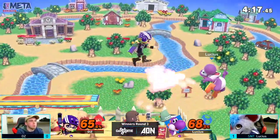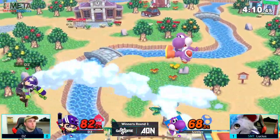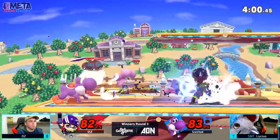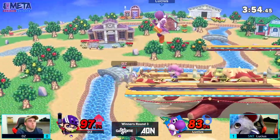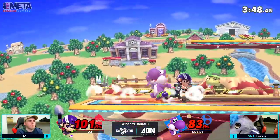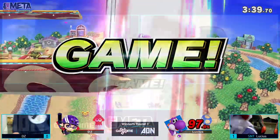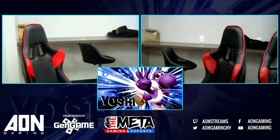He just wants some squid. Calamari's good — I don't even like seafood and I like calamari. Anyway, we're here in the middle of a dead even game two between Lucius and DZ. Gets the parry and grabs out of it, puts him off stage. Lucius able to get back. DZ able to just bait out that grab attempt from Lucius. He tried to put it all on the line with that down air — crazy, but he didn't get punished for it. Lucius had to jump back to the stage, he was so far deep out. Lucius is able to take that one — good stuff on both of them.